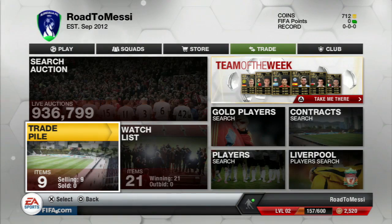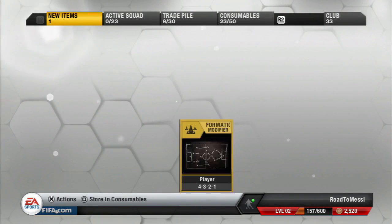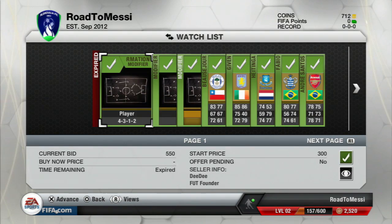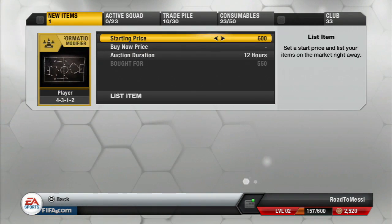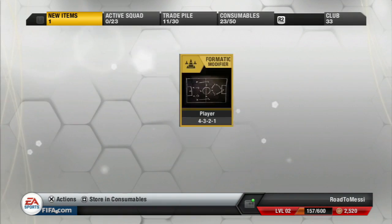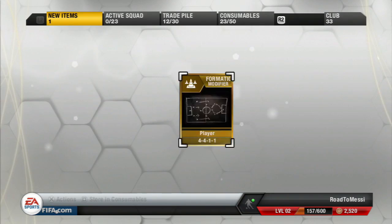Welcome to the third episode of the Road to Messi series. As you can see in the top right hand corner, we have got 712 coins, and that can only mean one thing — we have invested a load of our coins into a trade and it's going to be going very well. I think we'll be able to make a very substantial amount of profit, picking up all of these cards for most of the time 1k or less.